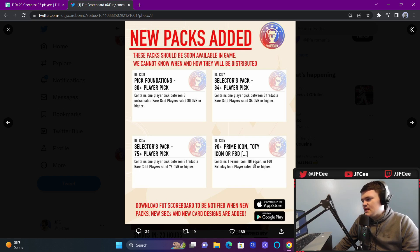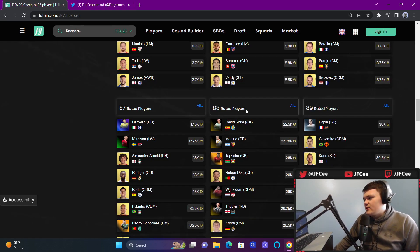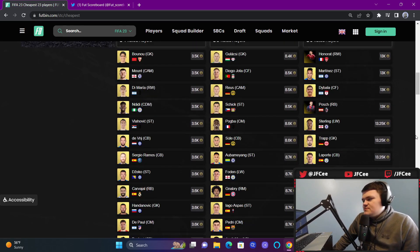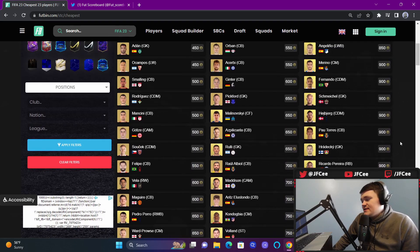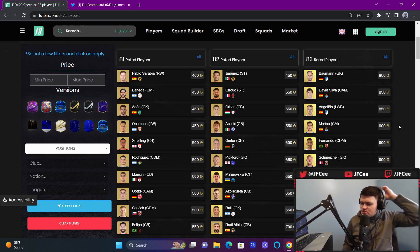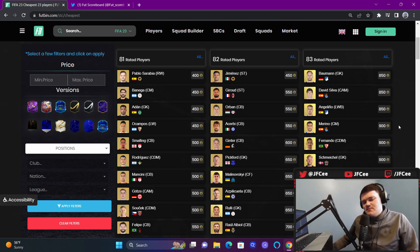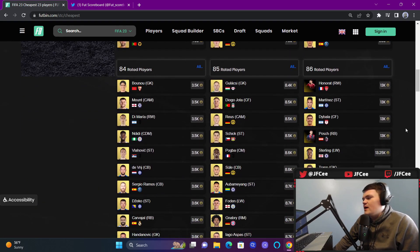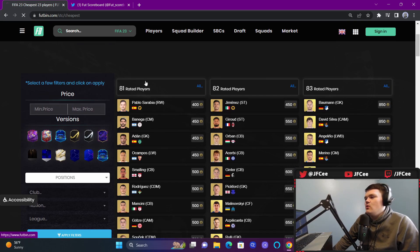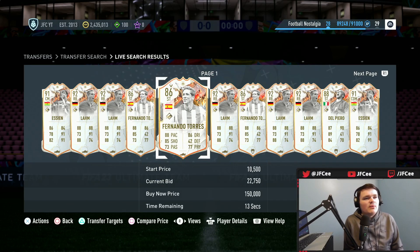I still think fodder is a good buy. We have a big leaked pack — a 90 plus prime icon, Team of the Year icon, or birthday icon — which should make fodder rise, though probably only a couple ratings. I think 88 and below club stocking is still good, especially lower end. 83 rated cards being at discard — I don't think they'll reach 2,000 to 2,500 coins again, but I think they'll reach 1,300 to 1,500 coins. Club stock those — get fodder in your club.